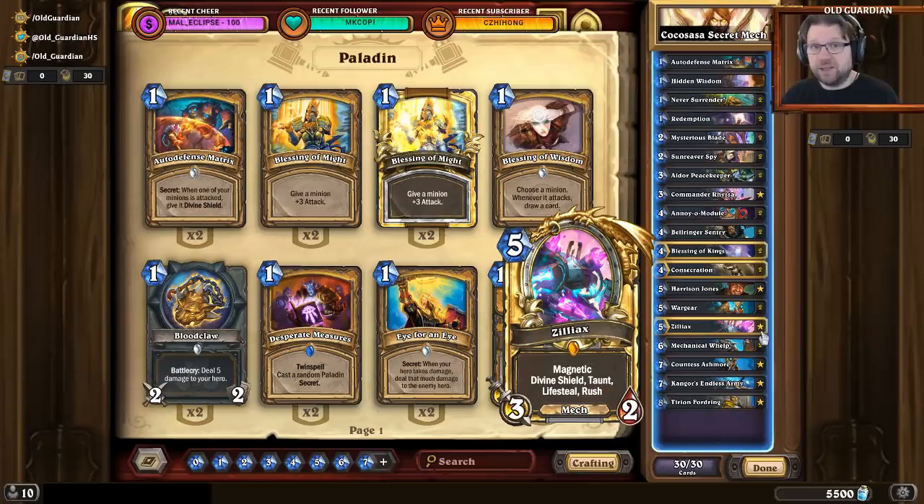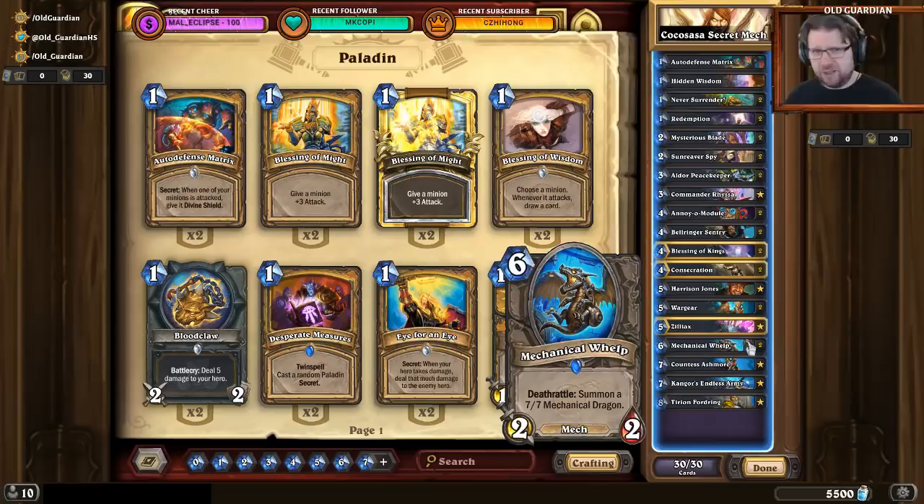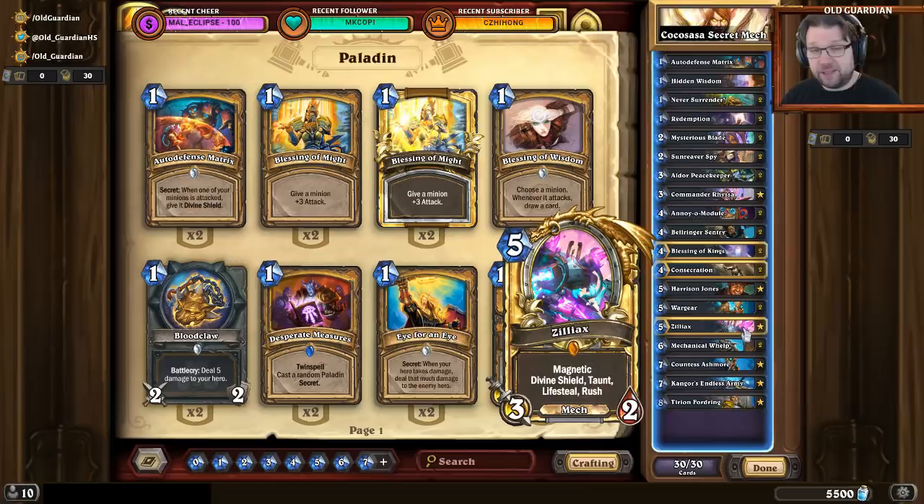Zilliax can really heal you up. For example, if you can get a Mechanical Whelp on the board and get it to die, you get the 7/7 and you can put Zilliax on that. Even if you just have the Whelp on the board at the start of your turn, Whelp can attack into something, Whelp can die, the 7/7 comes out, and if you magnetized Zilliax on that 7/7 it immediately has Rush and can attack again. So this is a very, very tempo-based, midrange style version of Mech Paladin.